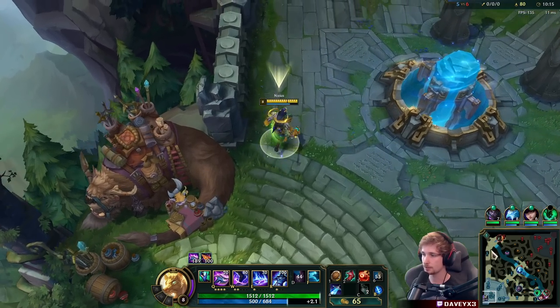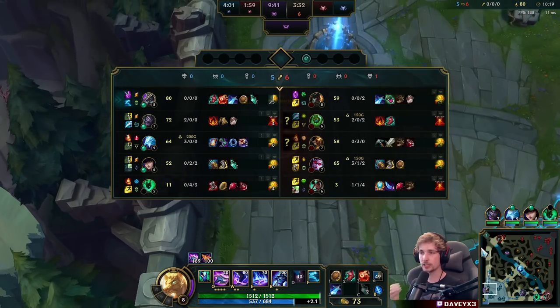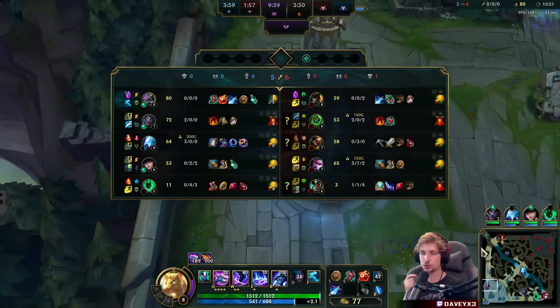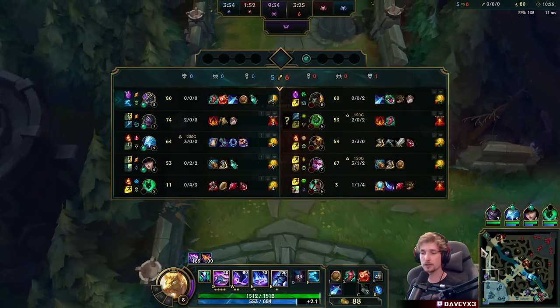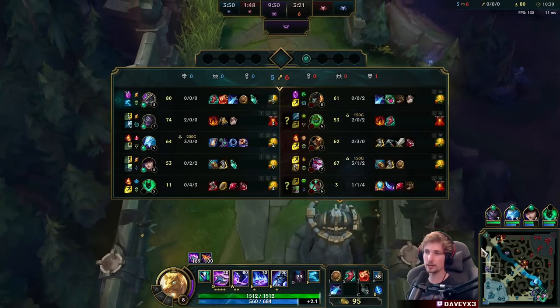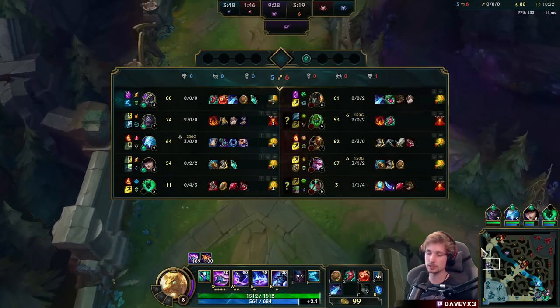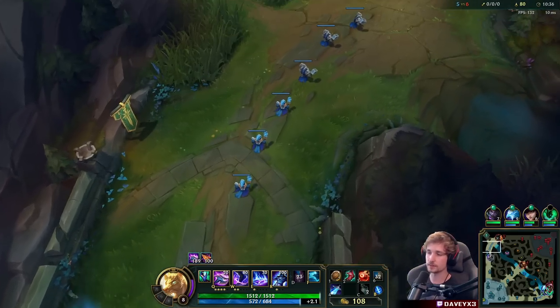Now we can freeze the wave. We can literally Ghost into Gangplank and we will one hundred percent kill him. The only way for him to escape is by hitting W, walking out of my slow, and then flashing - that's the only way. And even then I'll likely still beat him. Take a look at this - it's going to be easy now.